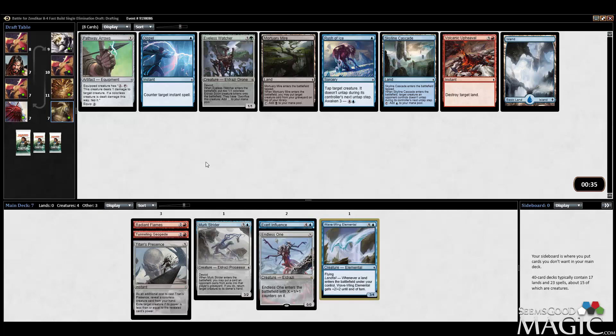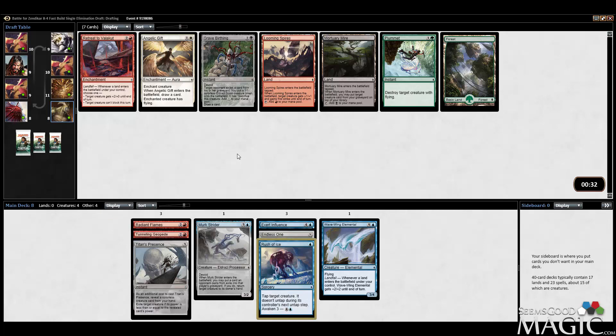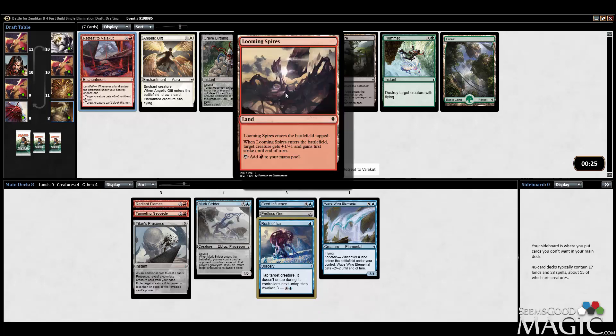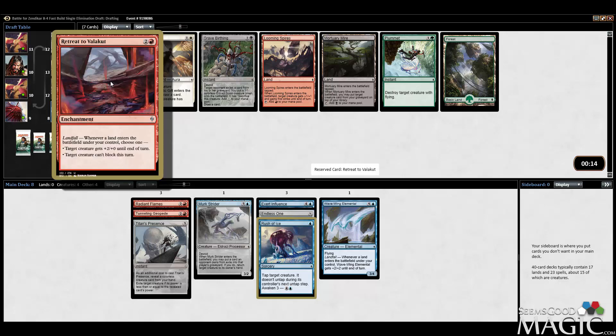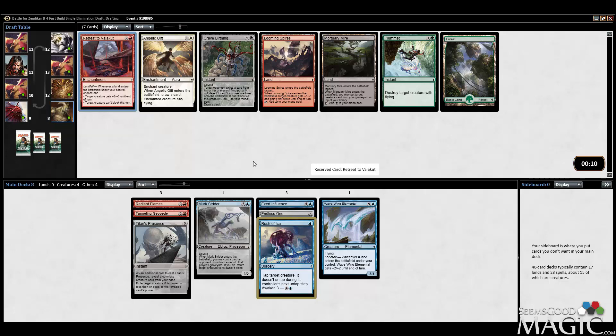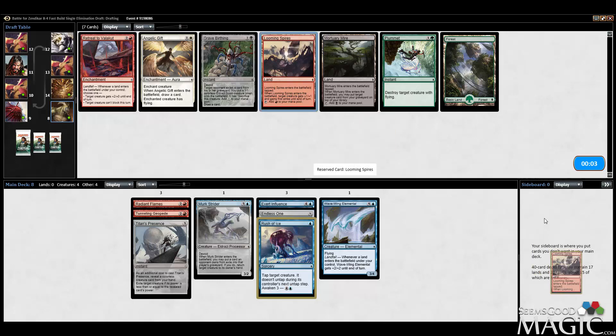Opportunity for Rush of Ice now. Pathway Arrows is a better sideboard card. Eyeless Watcher is a strong green card but I've got some fairly powerful blue cards at this point — I'd like to stick with that. Rush of Ice is fine, it's okay to have one; usually you don't want two. Taking Retreat to Valakut — actually I could take Looming Spires. Looming Spires on a Tunneling Geopede isn't bad — four power, first strike, plus deal one damage. Retreat hasn't been so good for me.